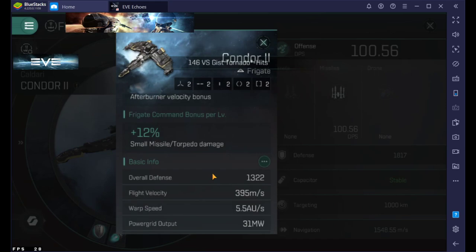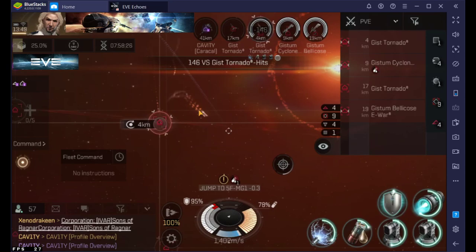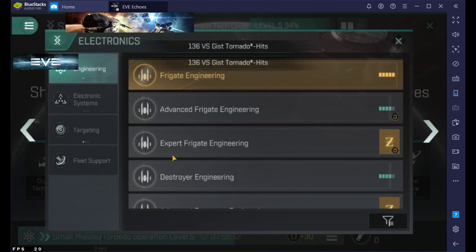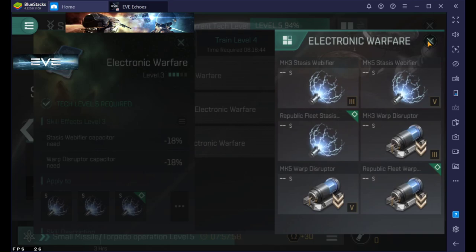This is pretty cool when you look at ships too. When I look at my Condor 2 and scroll all the way down, those three dots — click it — and it shows you all the things that affect it, except for the type of weapon you want to use. Your shields, armor, and weapons are not showing up there. That's a really neat and quick way to see what skills affect things. In reverse, if you're looking at a skill like electronic warfare and click it, those three dots will show you it affects web of fires and disruptors.